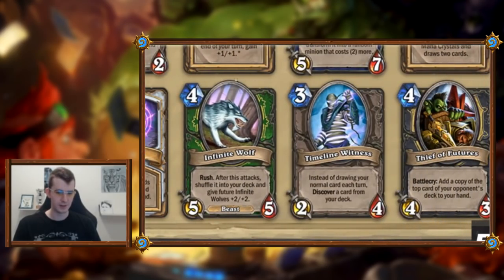Infinite Wolf: four mana five-five with rush. When this attacks, shuffle it into your deck, and future Infinite Wolves get plus two plus two. The problem is it can never go face — well, it can go face, but you'd have to rush it, then wait a turn and attack. You can't attack a minion with it because then it'll shuffle itself back. So it attacks something, gets plus two plus two, and gets shuffled into your deck. It's like a Militia Commander where you attack something but the Militia Commander doesn't stay on the board.